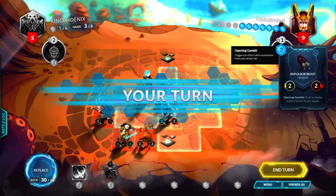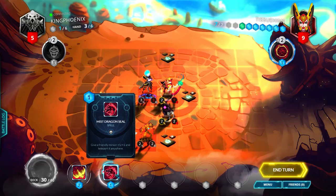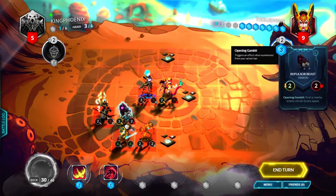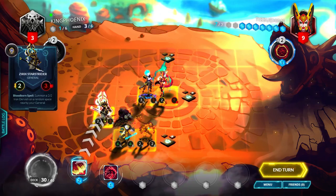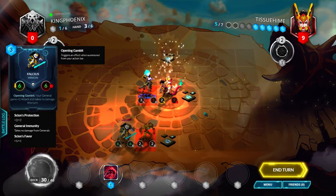Wow, he did not kill the Repulsor Beast — I am surprised. So let's replace Key Behold to see what we get: a Mist Dragon Seal. Either way we're just gonna move forward, hit the general for two, and then do a Phoenix Fire for lethal. He got wishful thinking with the Falchia — oh, that was a good game!